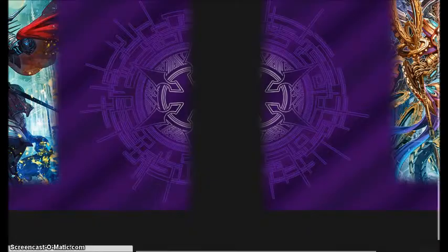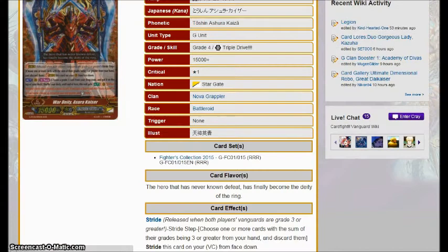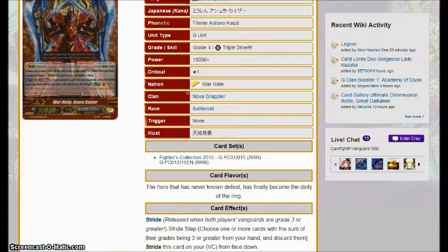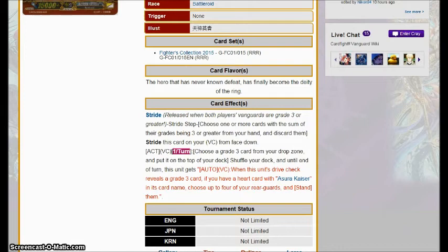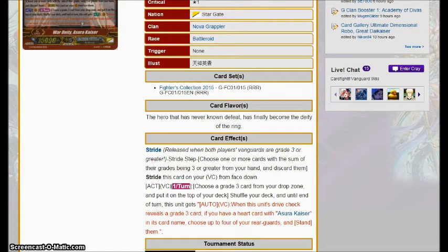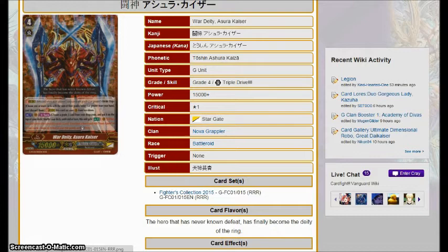War Deity Asura Kaiser, the Nova Grappler unit, has an effect where once per turn you choose a grade three from your drop zone, put it on top of your deck, shuffle your deck, and until the end of the turn, when this unit's drive check reveals a grade three card and you have a heart card with Asura Kaiser in its name, choose up to four of your rear guards and stand them. This guy makes the already pretty strong Asura Kaiser deck much better. You have to reveal a grade three through drive check, but that's not that hard to pull off in a dedicated Asura Kaiser deck. I think this will be one of the more underrated cards in the set and Asura Kaiser Nova Grapplers might actually do something. A fairly solid card that people aren't going to write a lot about, but I wouldn't be surprised if it does some decent damage.